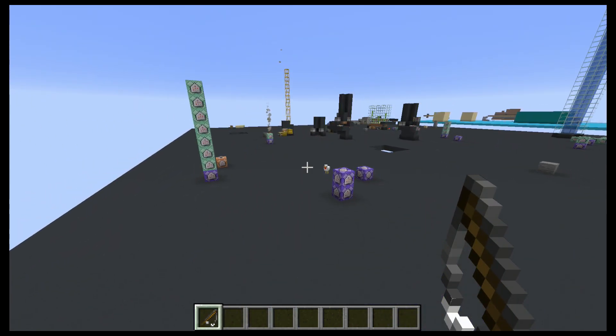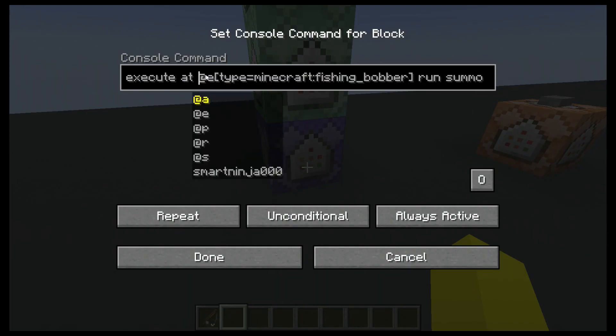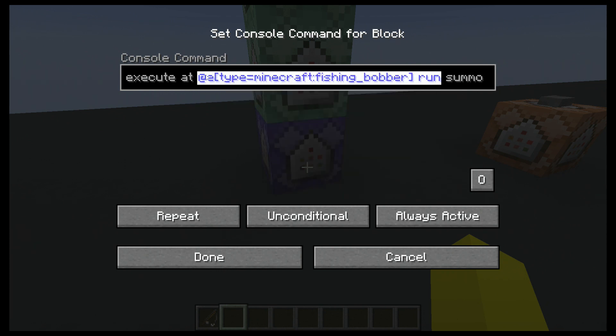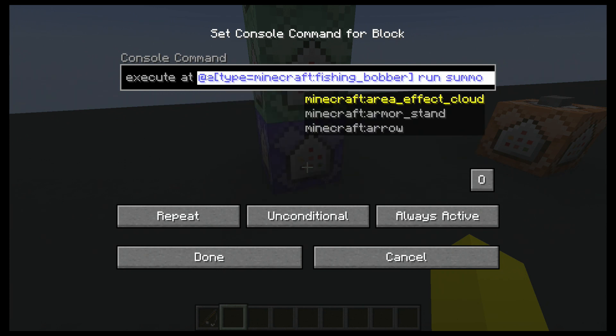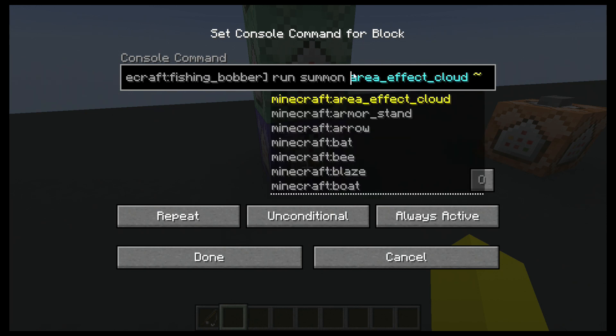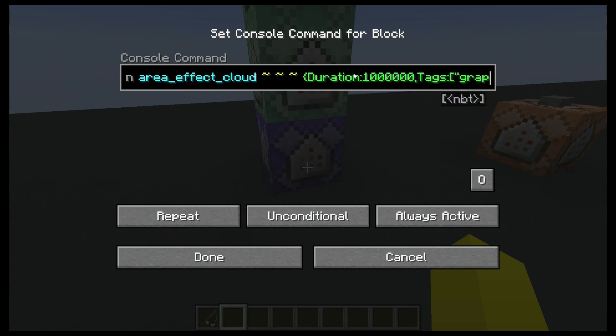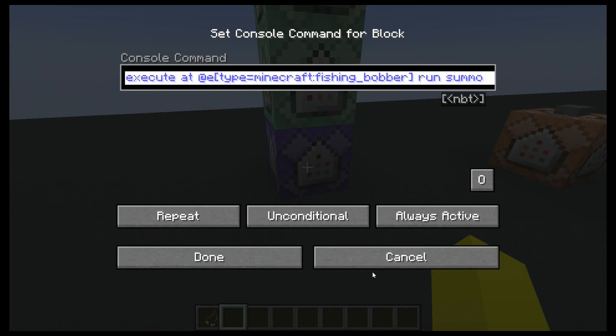Now I'm going to get into the actual commands and how it works. The first thing we need to do is at the fishing bobber — which is the name of the little thing that you see — we want to summon an area effect cloud. This is not actually an area effect cloud; it's more of just a placeholder. It's not as resource expensive as armor stands — armor stands load a texture, this does not. And we give it the tag "grapple." You want this on a clock.